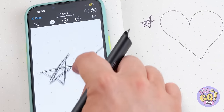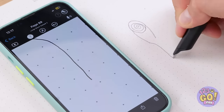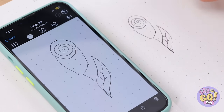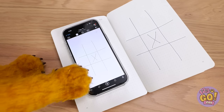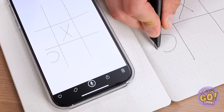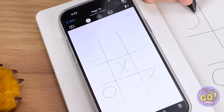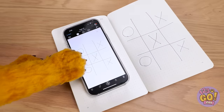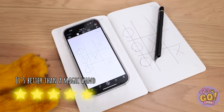Whatever I draw also pops up on my phone — to every last detail. Now you don't need to scan your drawings. Anyone up for a little tic-tac-toe? Cookie, pick a square and I'll fill it in for you. One maneuver after another — things are really getting neck and neck. And Cookie, you are the winner. I never had a chance.